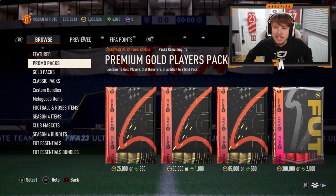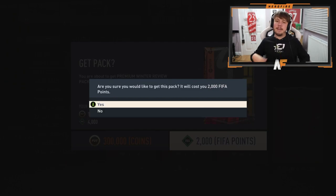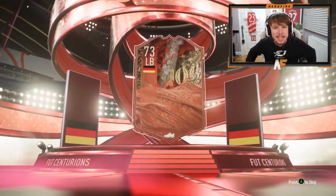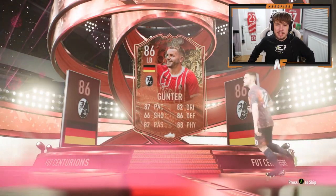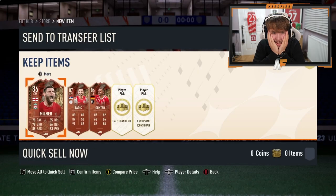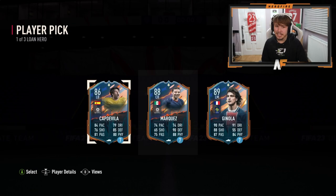On to the store pack again - the second premium winter review pack. Centurions - what nation is it going to be? Germany left back - Gunter. Please tell me there could be someone higher than Gunter behind this. Milner, Tadic, and Gunter - three Centurions. Oh my God, EA. Really? Genola - that's not bad.